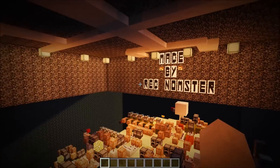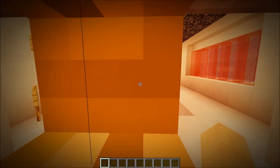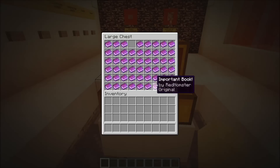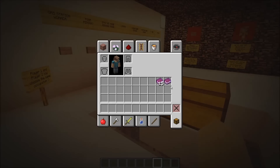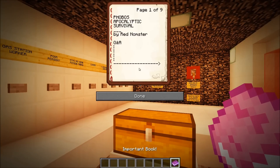It's a little spawn area, pretty poorly done — I'm not going to build a giant spawn area for something you're going to see for 10 seconds. You come into your room and then you have this little book. I'm missing one there and I have two there — fixed it. This is basically beta testing. And of course we look inside the important book, which shows it's Phobos Apocalyptic Survival by Red Nomster.